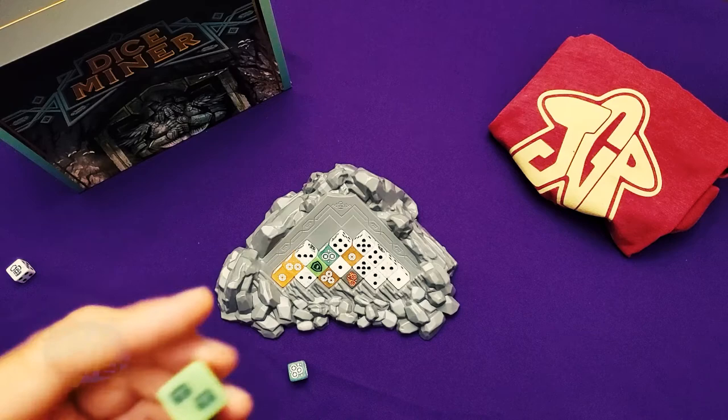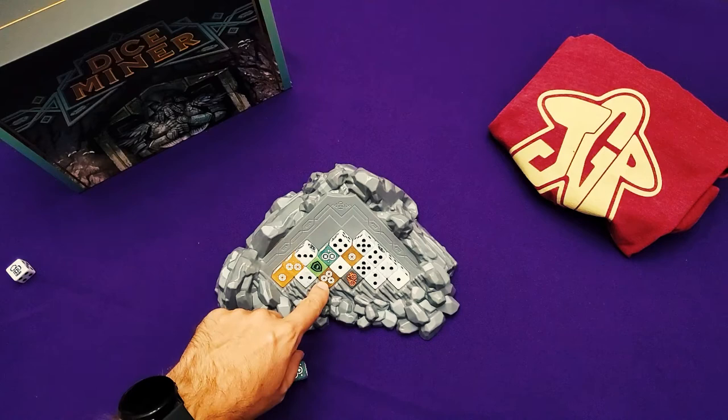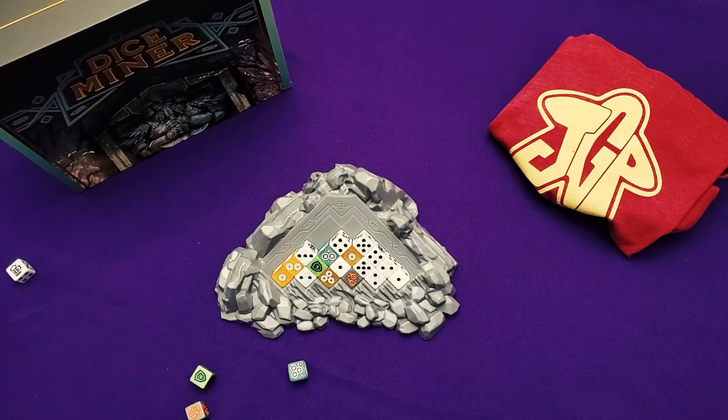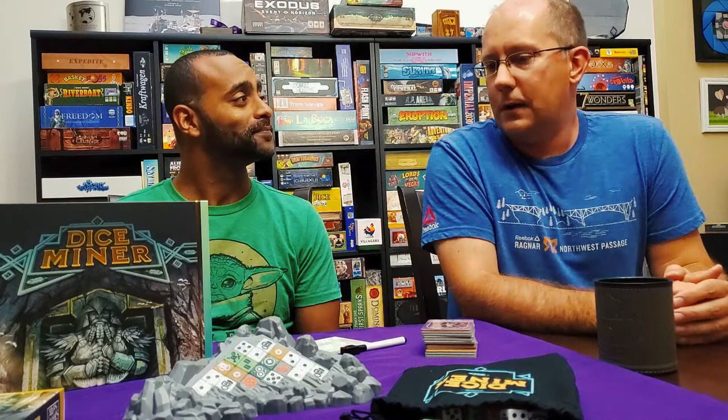In the replenish phase, if you have any treasure chests, you can keep dice from your trove set to the side they're already on. So maybe you had a treasure symbol with three treasures and you just want to keep that — you can carry it over to the next round. Otherwise, you re-roll all the dice in your trove, re-fill the mountain, and play again. You build up dice over time, keep scoring them, and at the end add up the points to see who has the most — that person is declared the victor.